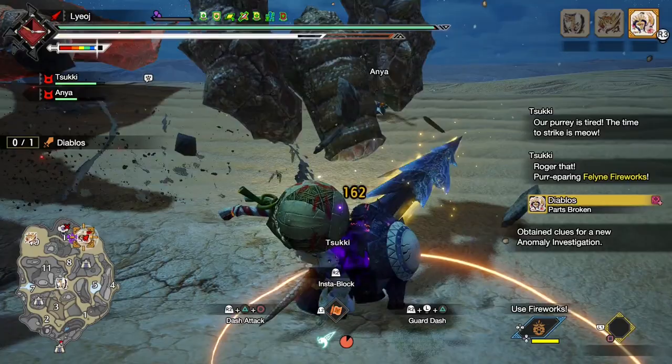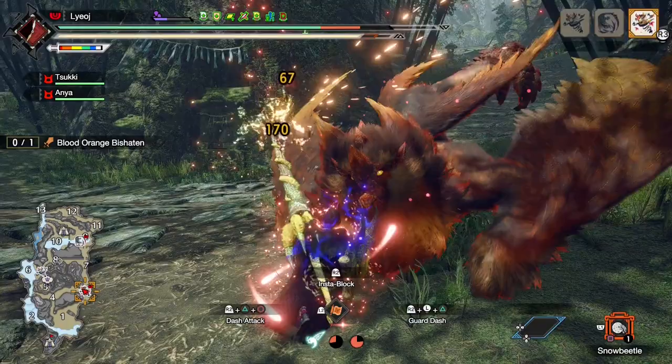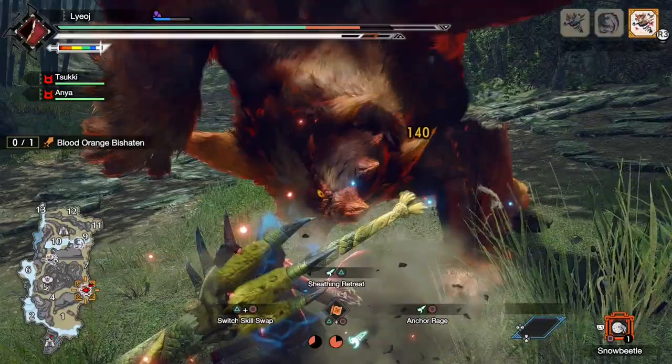Anyways getting back on track, here's a quick little example of gap closing with the sheathing retreat. I'd say this works pretty well in practice, but do still keep in mind the slow wirebug recharge. I would recommend making sure you always have a wirebug remaining when you do this, because if you get all your wirebugs stuck on slow cooldown, you might not have one when you really need it.